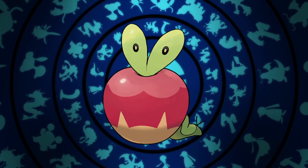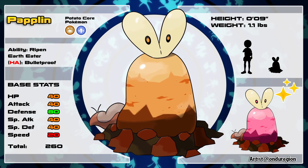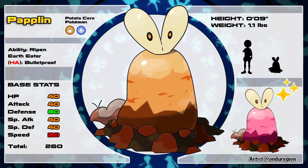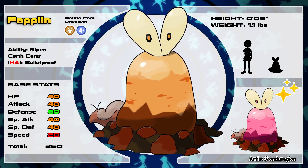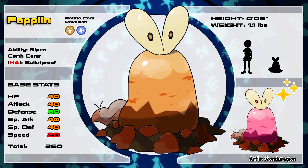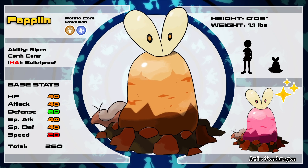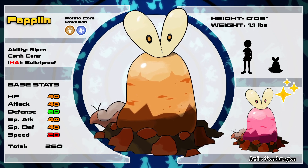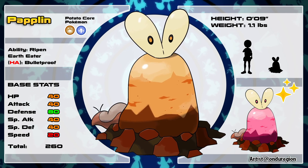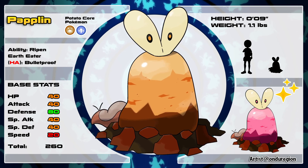Now moving on to this Candy Apple Pokémon's brand-new variant — and that's Paplin, the Ground/Dragon-type Potato Core Pokémon. This is included as a Paldean convergent form because one of the evolution lines we're showcasing is exclusive to Paldea. This Pokémon is known to absorb nutrients from the soil so that its potato grows nice, big, and juicy, which helps protect it from predators. It's also somewhat of a lazy Pokémon and often mimics Diglett by hiding its body underground.